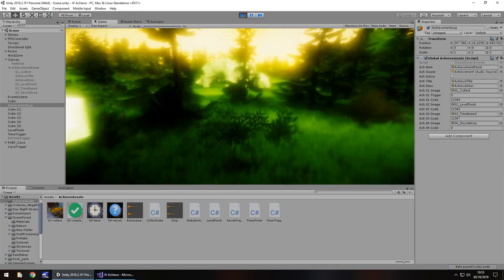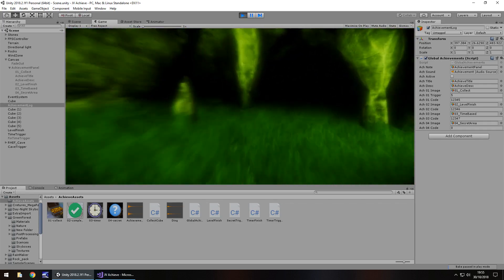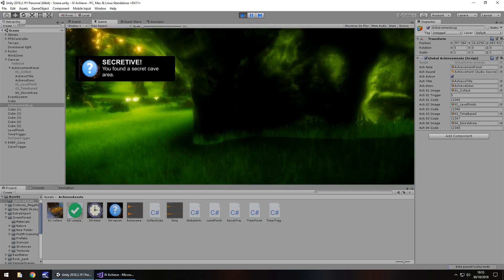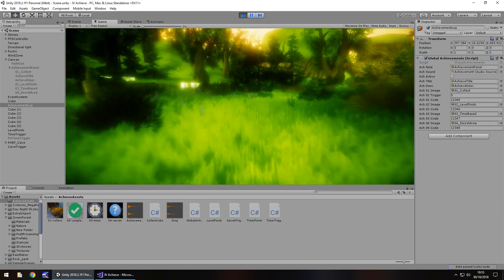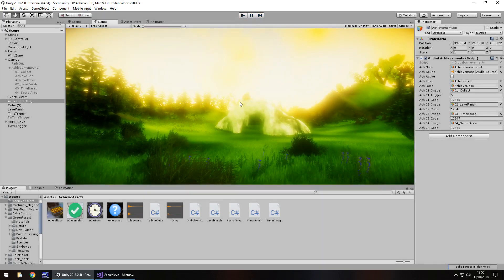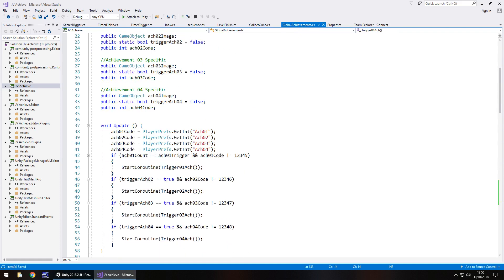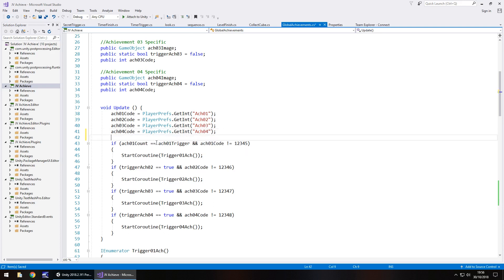In Play mode, there's our cave. Let's head over to it and enter. There we go — we've just triggered that in-game achievement. All of our other achievements work as well. To demonstrate multiple achievements in one play session, I'll annotate out the PlayerPrefs reset lines in void Start so achievements can be re-triggered, save, and head back to Unity.